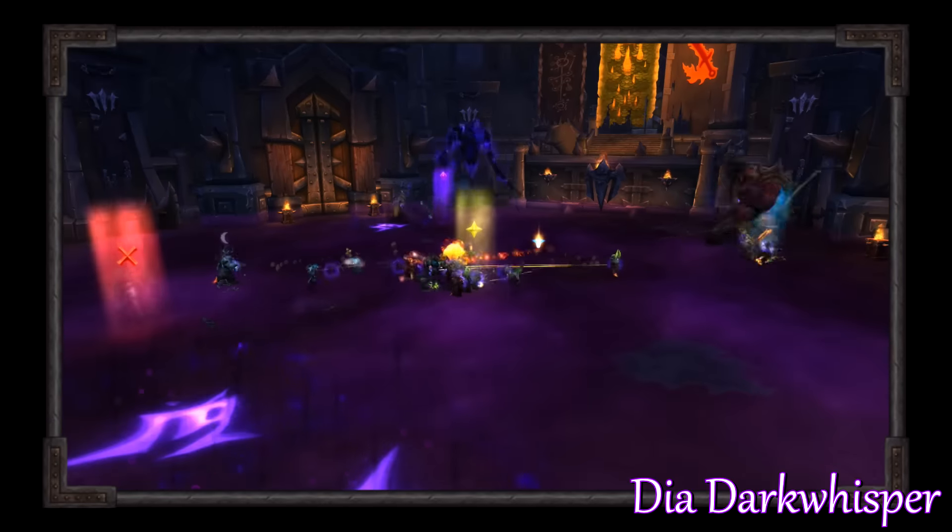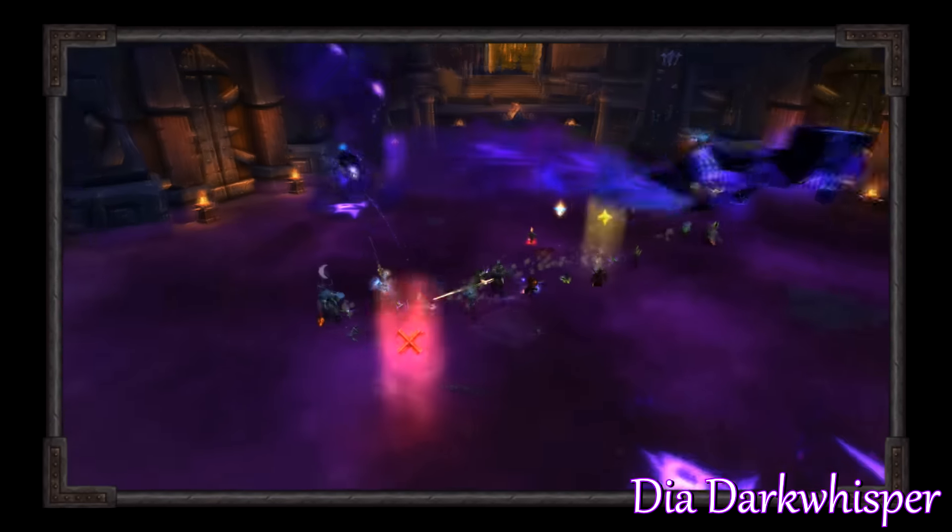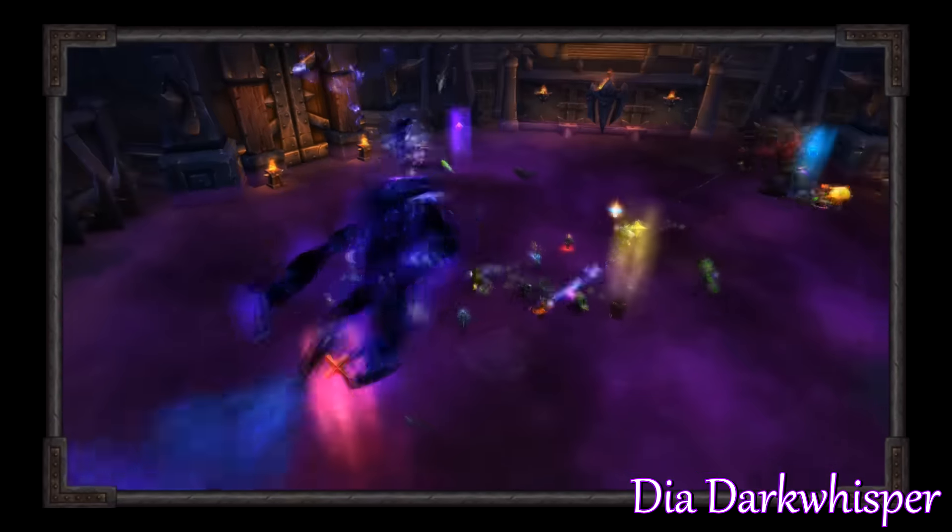Reap is a 4 second cast so you have plenty of time to move away. Lastly, she will use Wailing Horror which turns the room purple. Ghosts will fly across the room damaging anyone in their path.